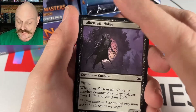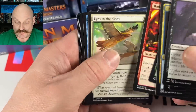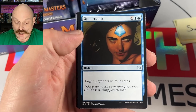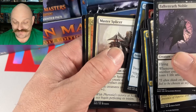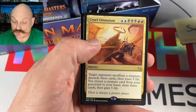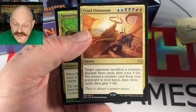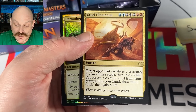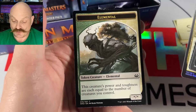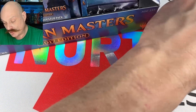Falconrath Noble, some vampires. I'd like to see Olivia today too, because that's a cool card with good flavor. Opportunity, Master Splinter. Cruel Ultimatums — forgot they were in here. Those aren't the same as the Khans Ultimatums. LC, you hit the Snappy, buddy — congrats. Best hit so far.